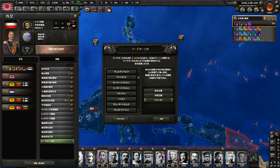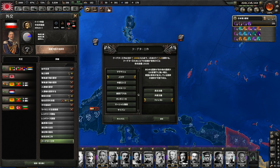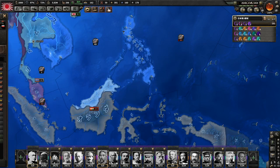クーデター工作でパプアを選びましょう。パプアですね、選んでいます。この状態でファシストに対してクーデター工作支援ですね、これを行っていきます。